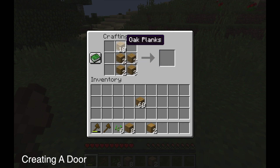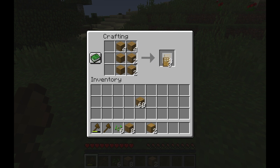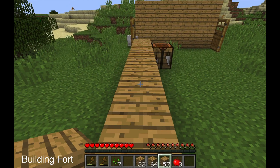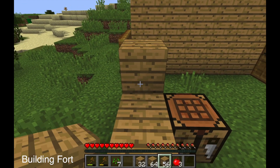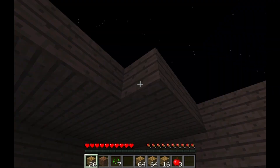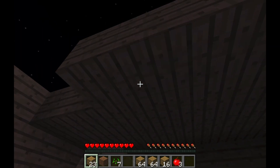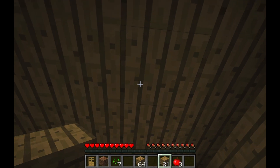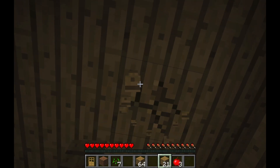So far everything in this tutorial is made through wood from a tree. That's pretty much the only thing you need to build a fort, without all the other features like a bed and stuff like that. And this is very easy — you can just see I'm stacking the wooden planks on top of each other, and the basic fort is done.